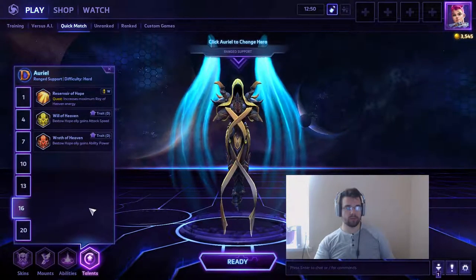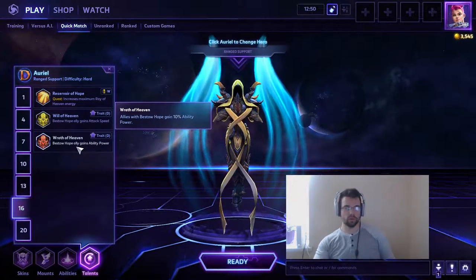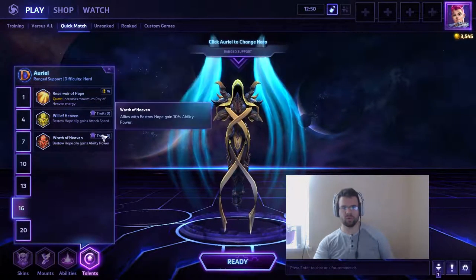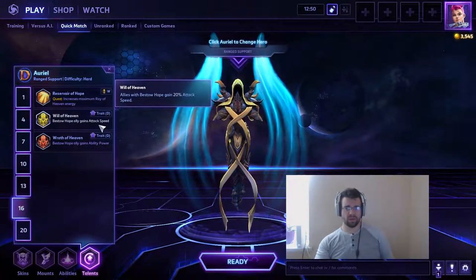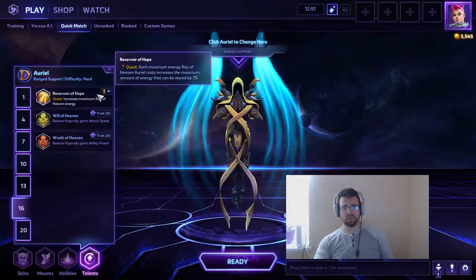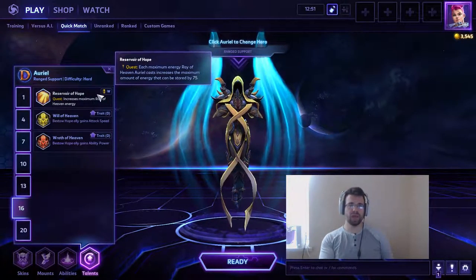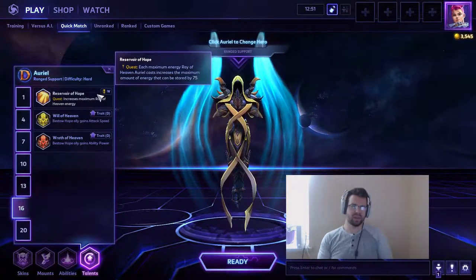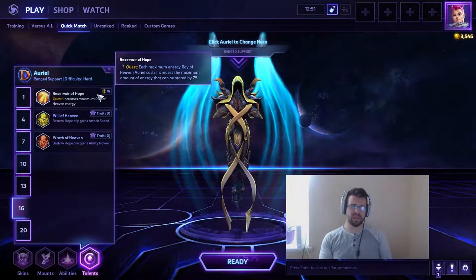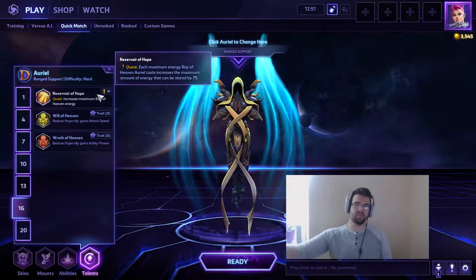On level 16 I went for Wrath of Heaven since I gave Chromie the crown most of the time and wanted her to do more damage. The old third option was removed for being too powerful and now level 16 is a bit underwhelming. With auto-attack heroes go for the auto-attack speed talent; with ability heroes go for ability power. With a mixed team, consider Reservoir of Hope — when you heal at max energy your energy cap increases by 75%, though later on it becomes much harder to refill that larger bar.